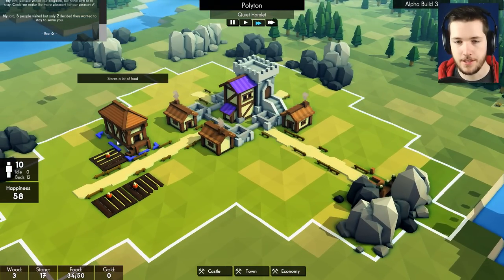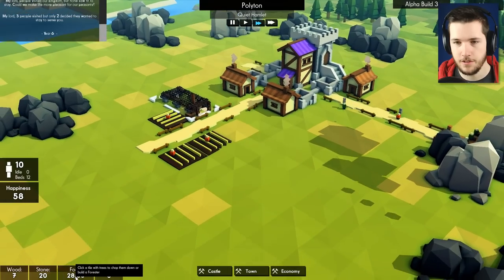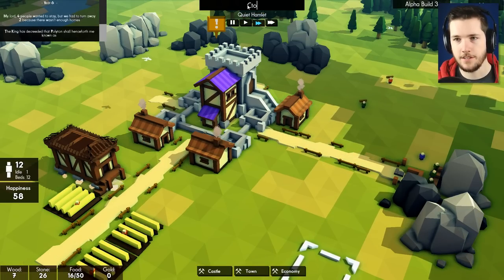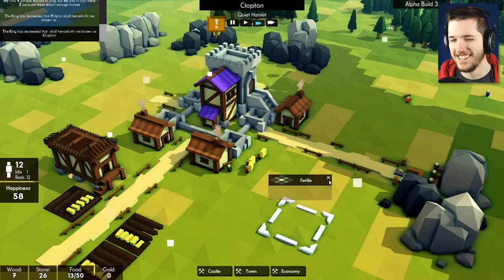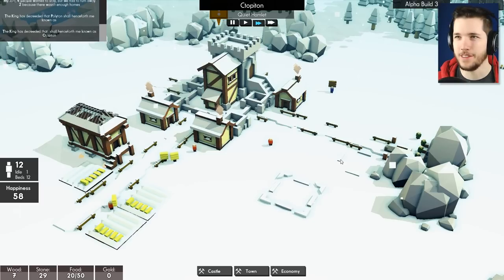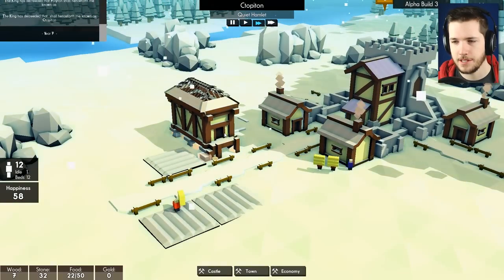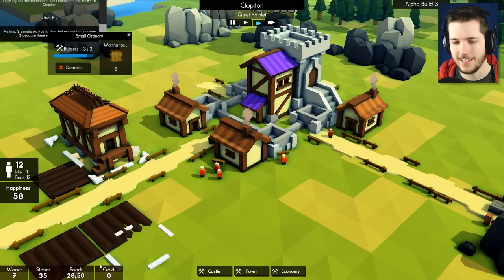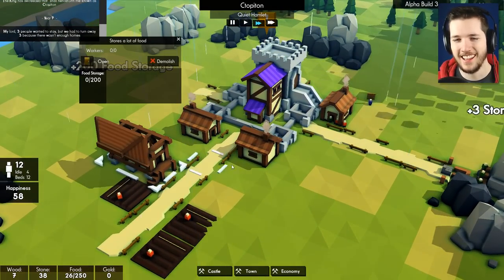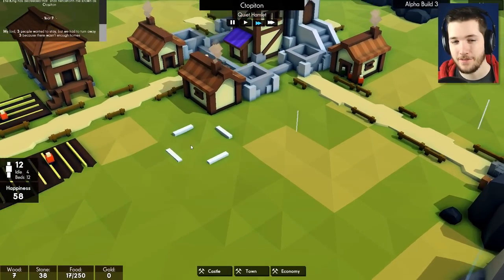Fantastic — we got the granary. Since we can't build a farm on this land, we'll put it right there. We got ten people. Food is doing alright. It's kind of bothering me that one farm is facing a different direction than the others, but I'll get over it. Oh, we can name the town — Seatopiton. That's not super catchy, but it'll work. We're almost done with the granary. I just realized the roof opens — that's so cool! Does it do that for all buildings? No, just the granaries. Three people wanted to stay but we had to turn them away because we don't have enough beds.